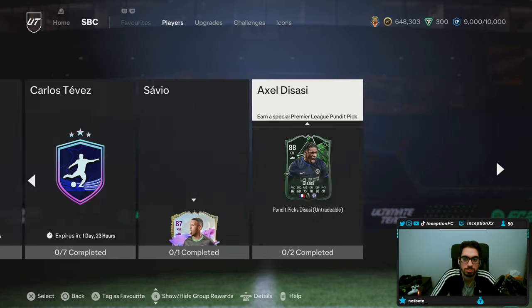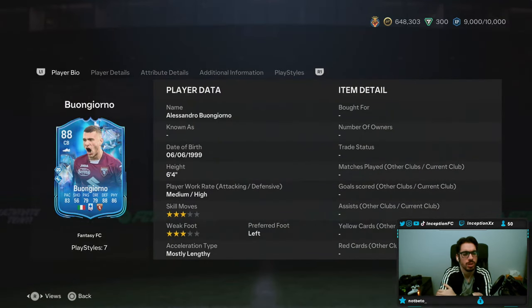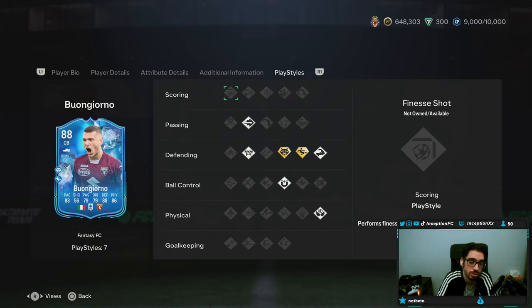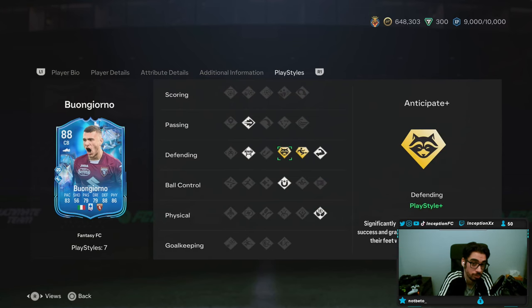Looking at the players — this guy, a center back. Anticipate Plus, Slide Tackle Plus. Buongiorno. Six foot four, medium-high, three star, three star, mostly lengthy, left footed. Good play styles: he has Anticipate Plus, Slide Tackle Plus, Bruiser. Block is a really big one — really, really big one, so that's actually solid. Inked pass, first touch, and aerial. Really good play styles, to be fair.